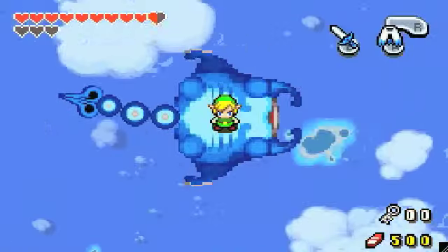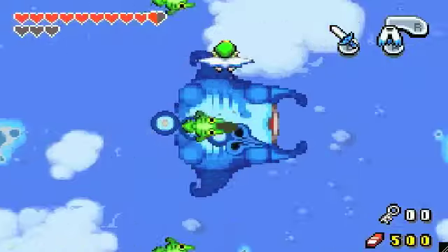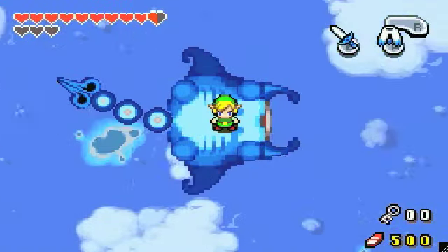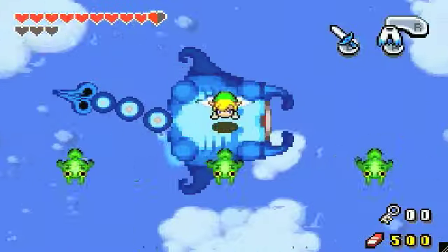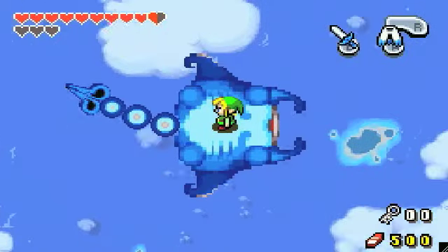Now these flying fish things can attack you, so be careful of those. You just need to jump higher, really, that's all. If you do kill them, they can drop hearts, although they usually fall off the edge, which is completely pointless.